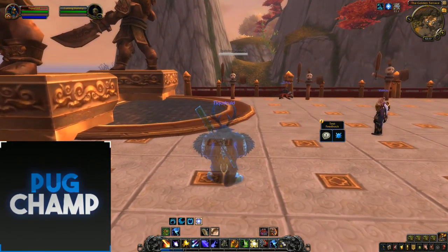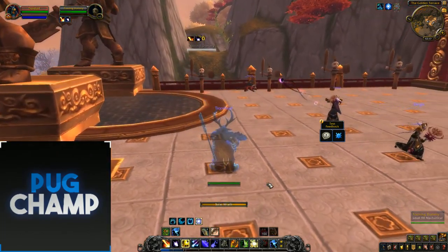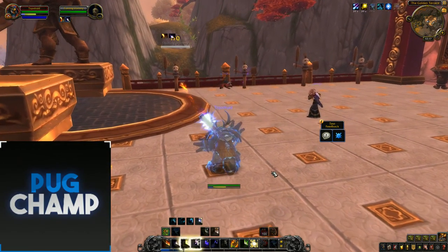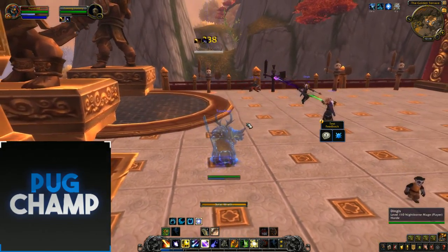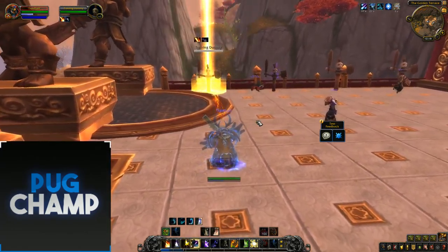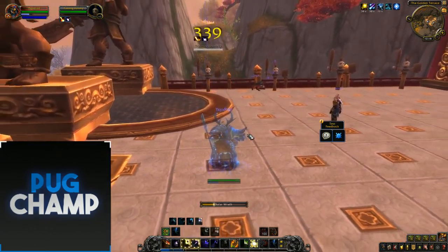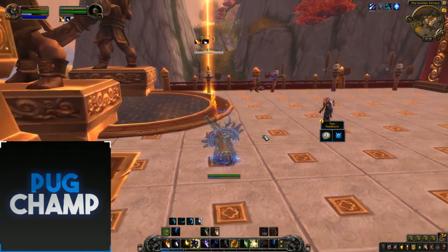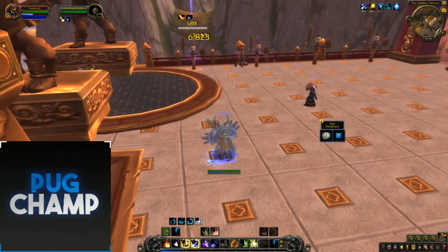For the single target opener: start with Sunfire and Moonfire, then get your Astral Power up before you use Incarnation. Then enter Incarnation and use Star Surge — you mainly just want to be pumping Star Surges in. If there's more than one target, use Lunar Strike. Mainly get your Solar Wraths off because they cast a lot quicker than Lunar Strikes. Keep the target dotted, use Lunar Strikes when they're empowered, and just keep using Star Surges because they do so much DPS.